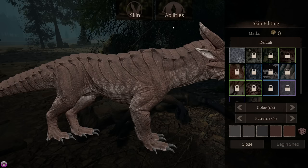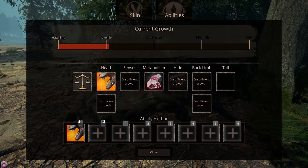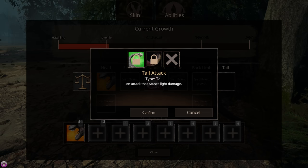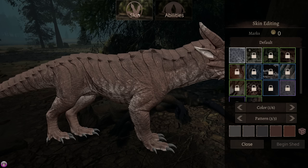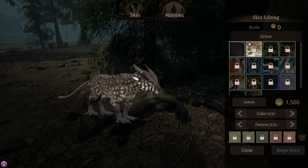Let's have a look at our abilities. We've got aquatic speed and defense of balance - we're definitely suited for the water, we'll have to test that out. We've got a ripping bite and a normal bite that causes bleed, and a tail attack - definitely need to add that. Yellow increases swim speed and oxygen by 20%. So it looks like this dude's definitely suited for the water if we want to use it.